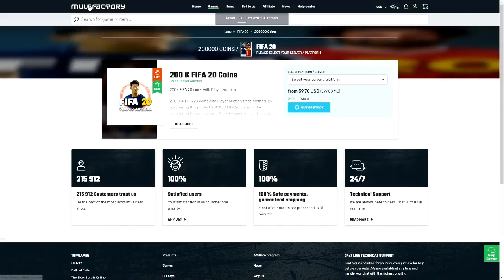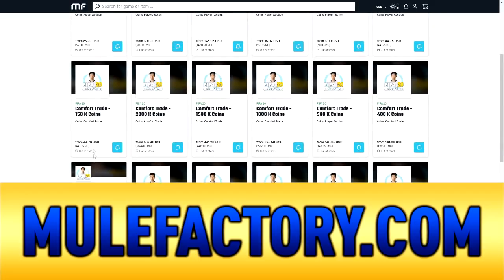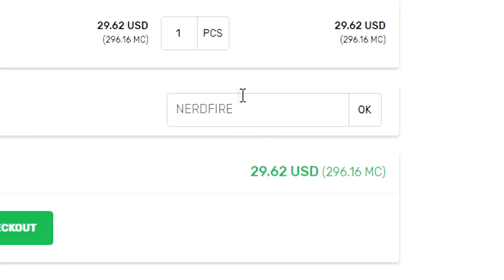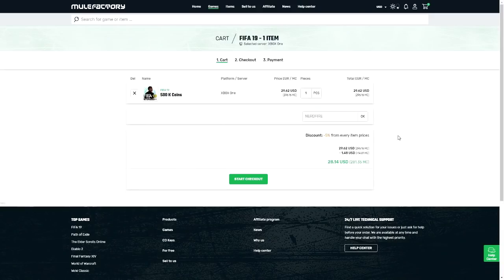Twitch Prime packs, the second lot — let's see what we can get. If you guys need some FIFA 20 coins that are safe, cheap, and reliable, make sure you get over to mulefactory.com and use the code nerdfire at checkout to get five percent off your order and build the best team possible.